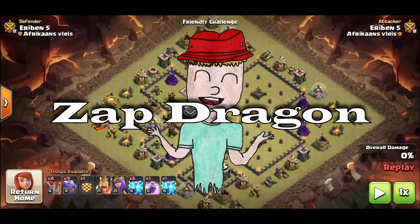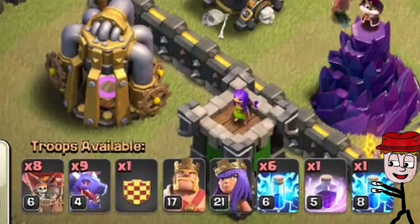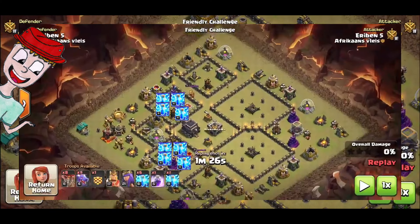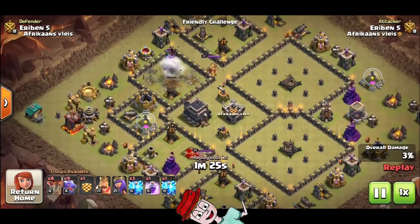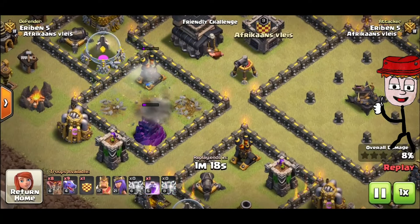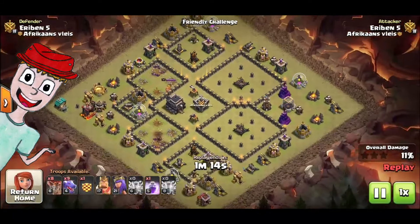All of you are probably familiar with the next one — the Zap Dragon attack strategy. The army consists of 9 dragons, 8 balloons, and 6 balloons in the clan castle. What you want to do is use your lightning spells to take out as many air defenses as possible, then use the balloons to tank in towards the remaining air defenses to clear a path for your dragons to absolutely destroy the base. Feel free to take any hero equipment you want for this attack.